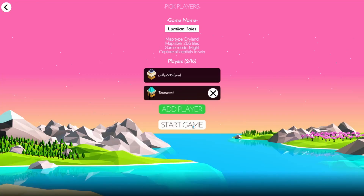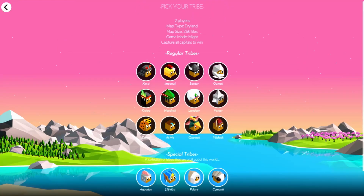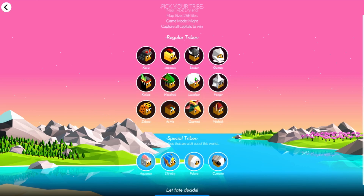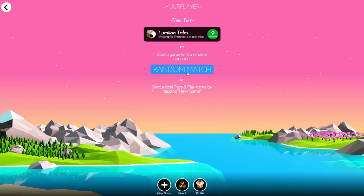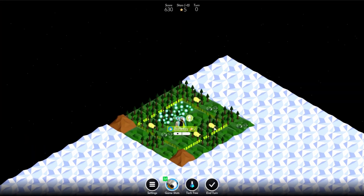Hey, what's going on everybody? It is Gully here. Welcome back to another epic Polytopia video. This is game 3 of me and TNT Master's best 2 out of 3 series, and the winner of this game will decide who wins the whole shebang. Let's get into it. For this game, we agreed to do a Cymanti mirror match. This was recorded pretty much right around when Cymanti came out, and if I remember right, this game ends up being pretty spicy.